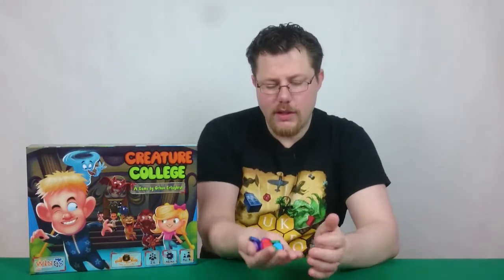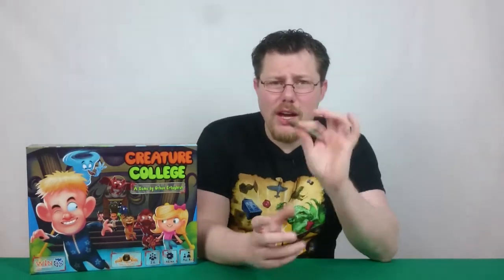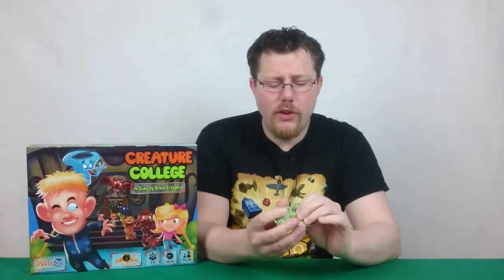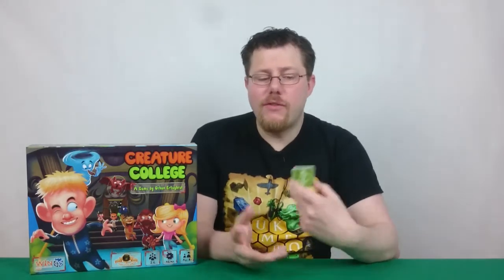Then you have all the wooden components: numbered tokens that are wood, all painted up with the numbers on — really well done, really high quality. There are also some wooden cubes. Again, good, clean-cut, high-quality components. The little square cards, I'm not too fond of. I find these a little fiddly — they're just that bit too small. Very fiddly for shuffling and I end up knocking them everywhere; you can't really do a flick shuffle.